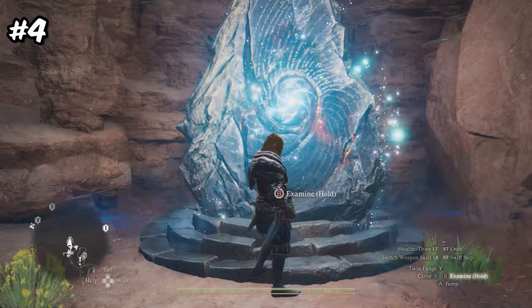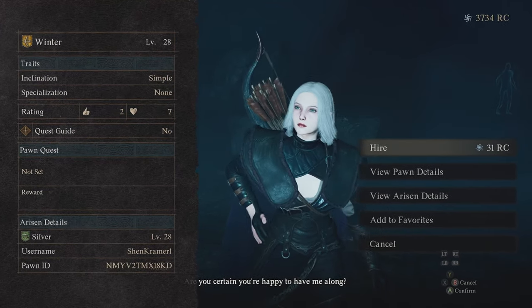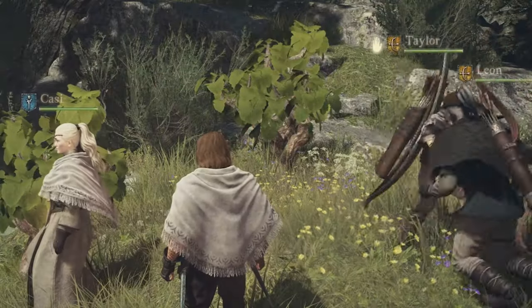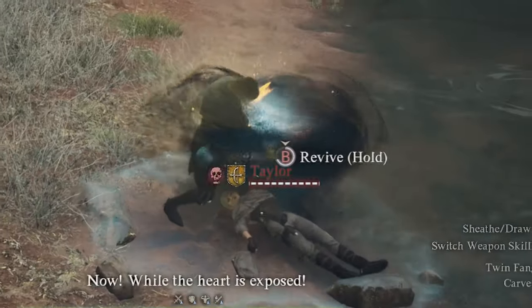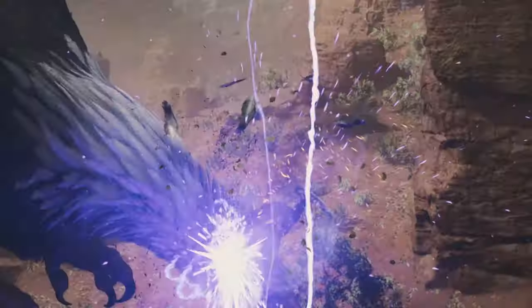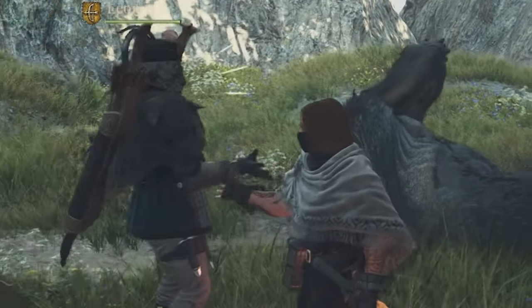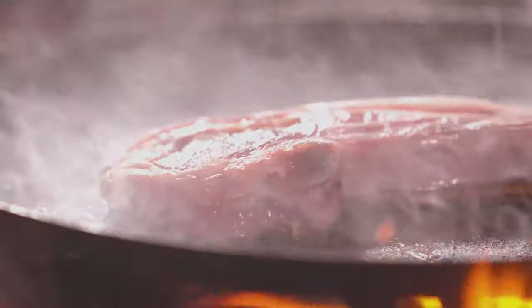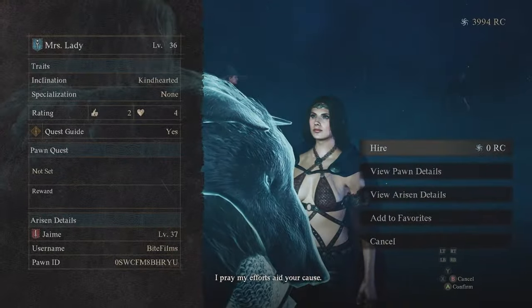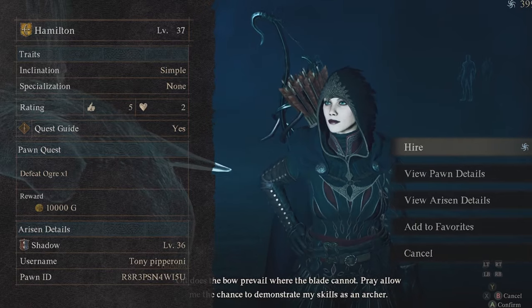Number 4: hire pawns according to their inclination, which decides what type of personality they have. A simple pawn will gather items, hunt animals, and locate chests by marking them on the radar. A kindhearted pawn will run to the rescue, usually healing people as fast as possible. A calm pawn will prioritize survival while also throwing away items deemed useless like rotten food. A straightforward pawn will go around trying to fight any creature you run into. I usually like to use one kindhearted mage and one simple archer.